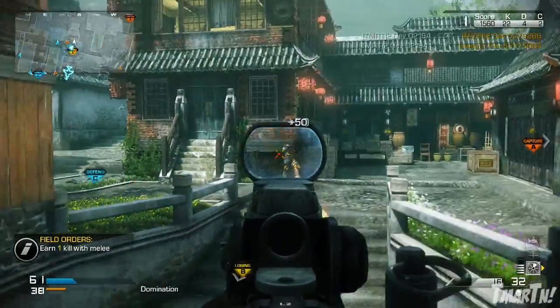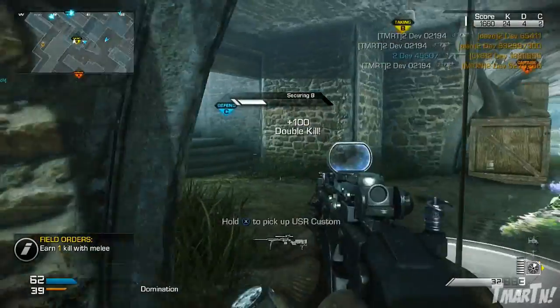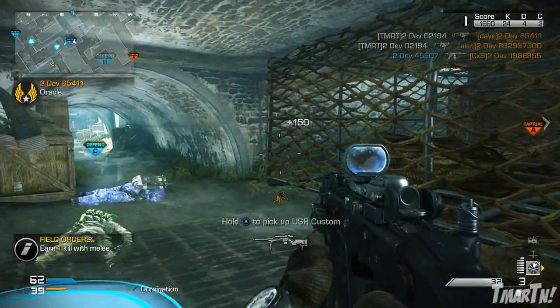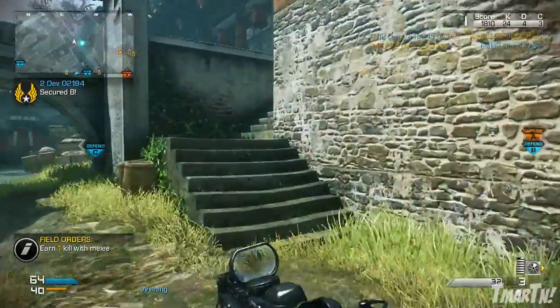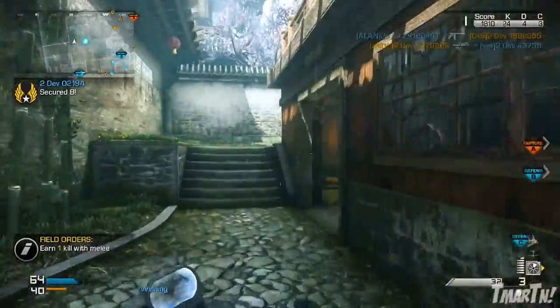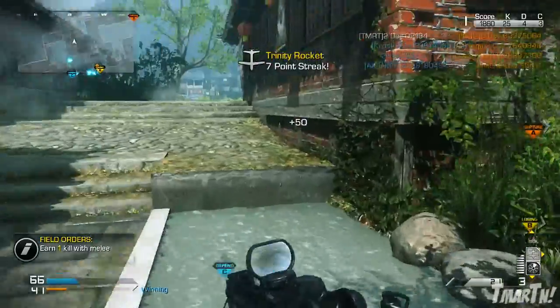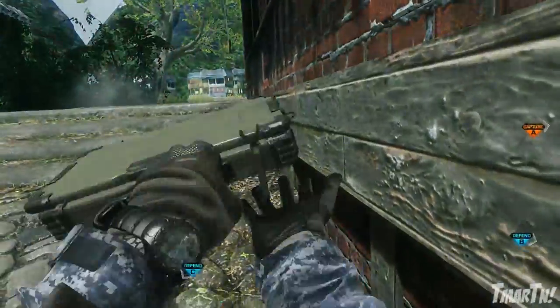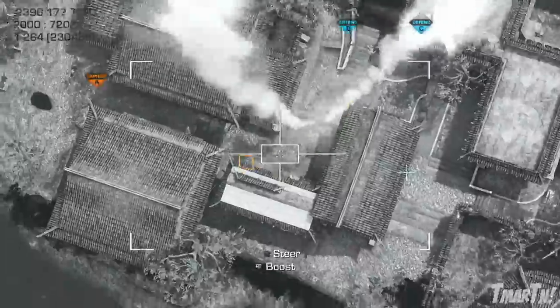If you guys remember back in Modern Warfare 2, the 7-11-25 killstreaks — you had the Harrier, the Chopper Gunner, and then the Nuke. You're basically getting that seven kill streak in this game as part of a care package from the field order. That is pretty useful. If you guys are playing on this map, make sure you go for it because it does wreck at times. Sometimes it's kind of hard though, because there are a lot of interior buildings and alleyways people can hide in, but for the most part it usually gets you a lot of kills, which it did in this gameplay.